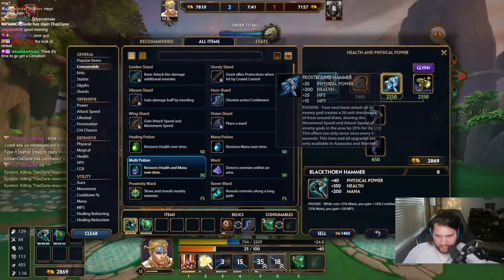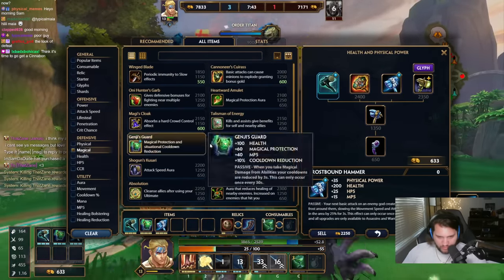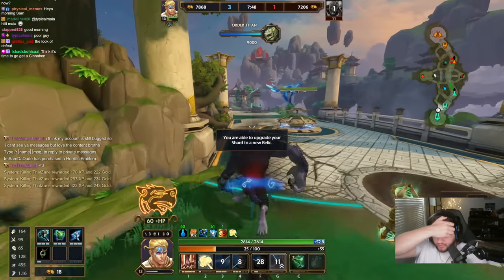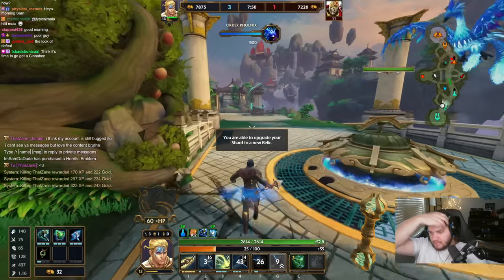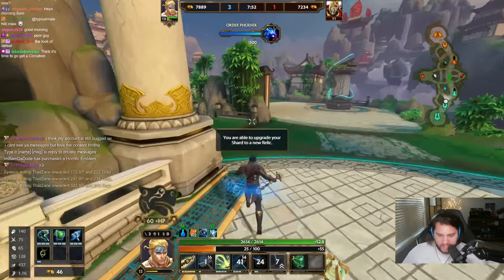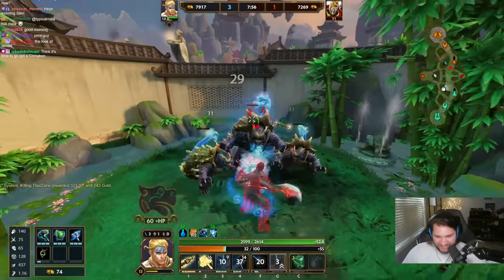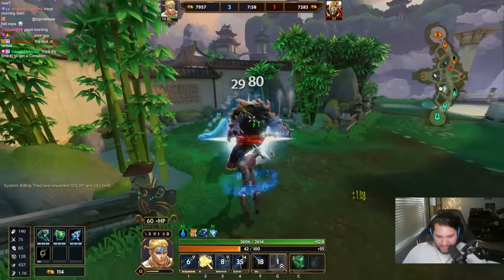Let's go Frostbound Hammer — then he can't run away from me. And then also let's go more defense, like, you just build Bruiser AF. I think it's about time to go to Cinnabon — enjoy your cinnamon buns.